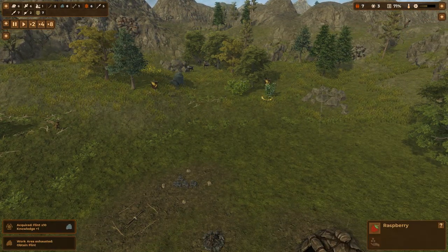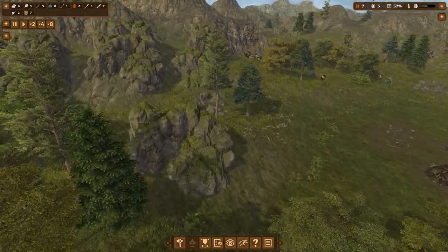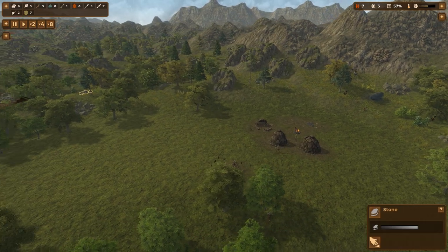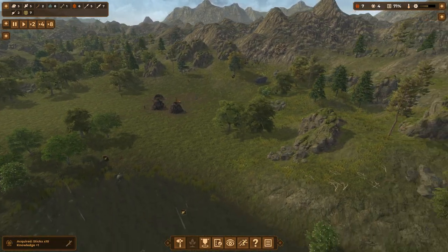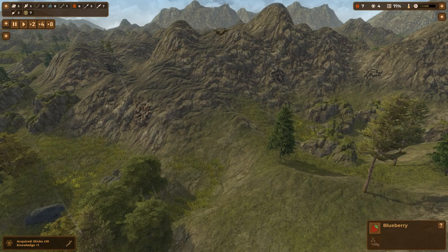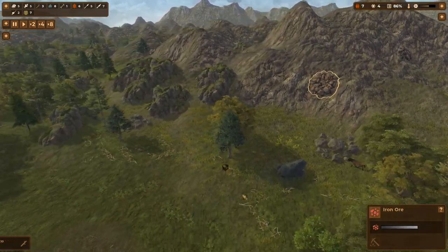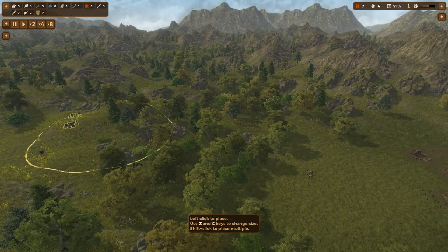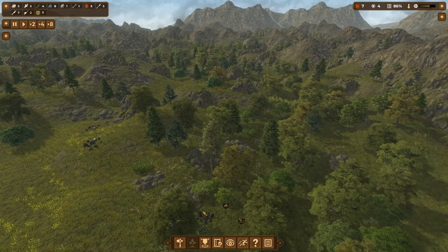We found 10 flint and now this work area is exhausted. The task automatically removed itself, which is quite useful. We can also gather a couple of stones. We got more knowledge for gathering sticks. Flint is very important for all our tools. There's flint up in the mountains but we can't access that until we have composite tools. There's also iron ore, which requires iron smelting. For now let's exhaust what we have close by, then move out a little further later.